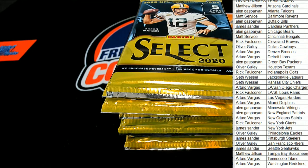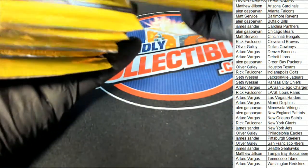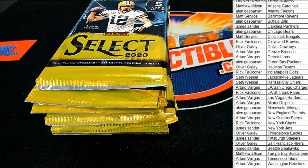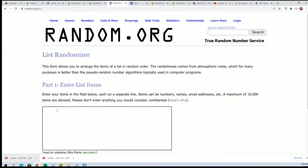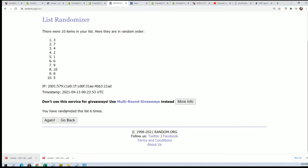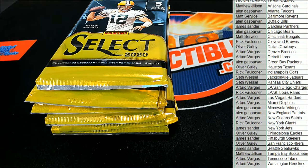Now we're going to randomize what pack we're opening up. This is going to represent number one. We have pack numbers one through ten, one is at the top, ten is at the bottom. Wishing you the best of luck as we randomize this list seven times — lucky number seven. So we're gonna rip open pack six. Pack six it is.